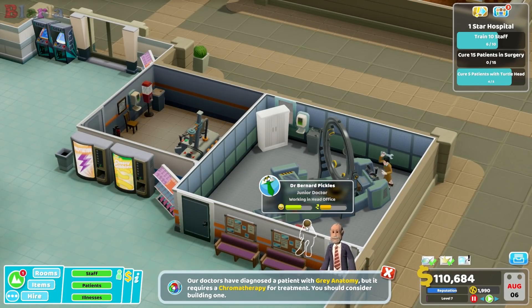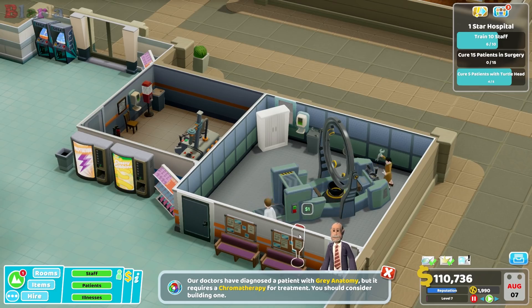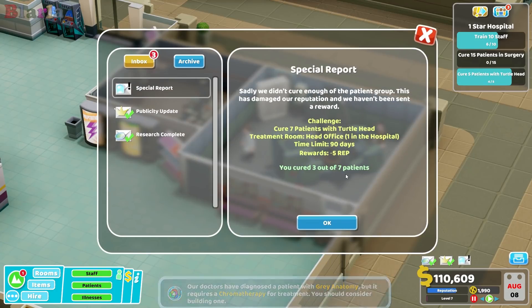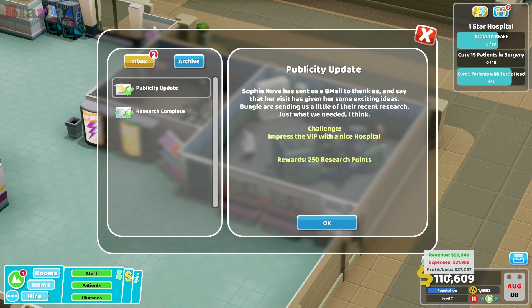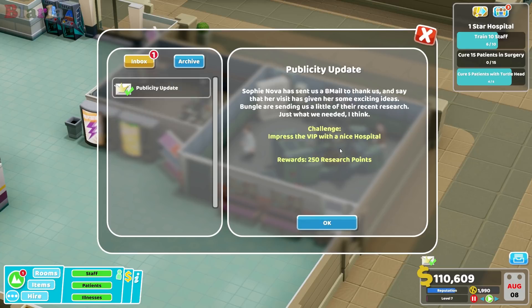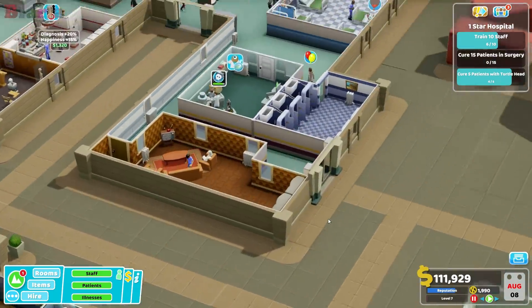Hello peeps, welcome back to Two Point Hospital, welcome back to Smuggly. We got through the emergency - we didn't do terribly well, three out of seven - but look at all the money we now have. We also completed the research for 20,000, we've got some nice publicity points.